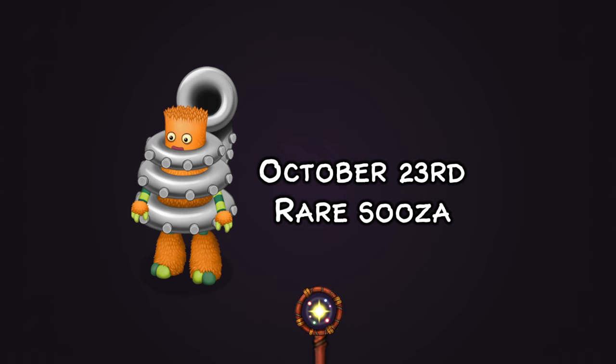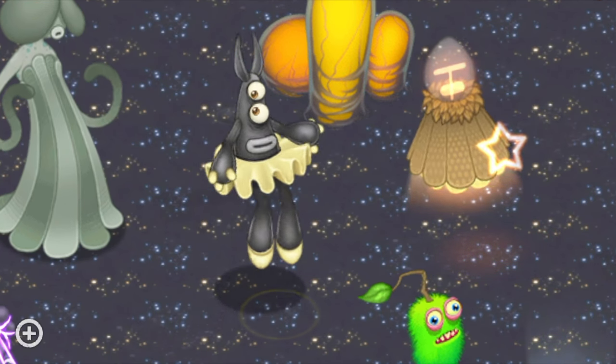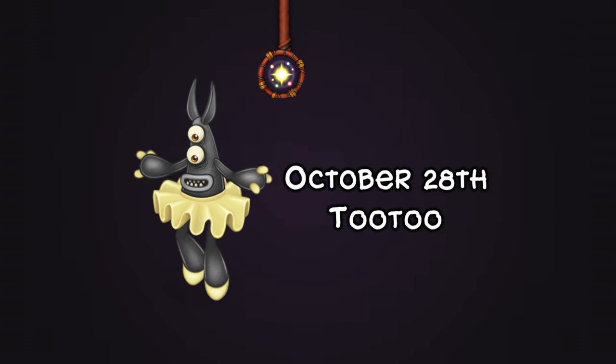On October 23rd the hype around Light Island did not subside because we got Rare Susa for Light Island. We've never really seen a variant release so soon after an island launched before, so this was cool. It built upon the hype going around Light Island and gave us even more to be excited about. On October 28th we got Tutu — a lovely ballerina-like monster I really adore. Their design is so cute, and their tappity-tap lights and prancing around the grid are really charming.